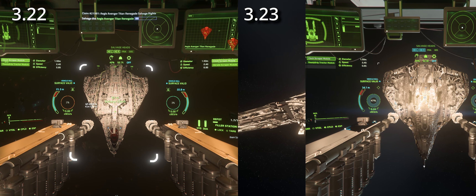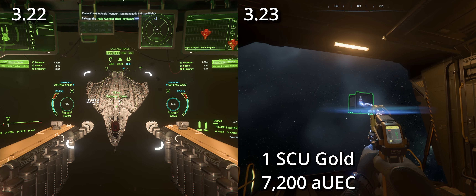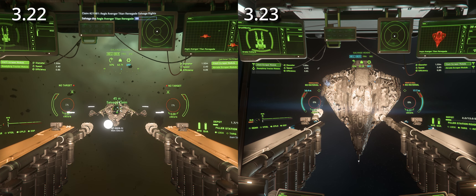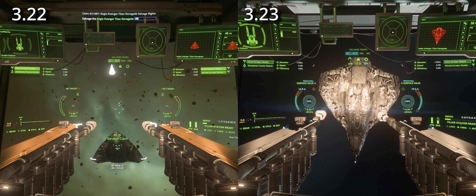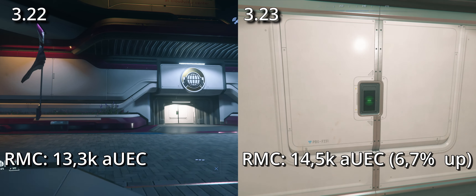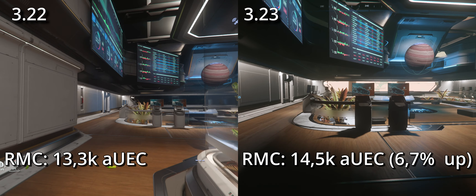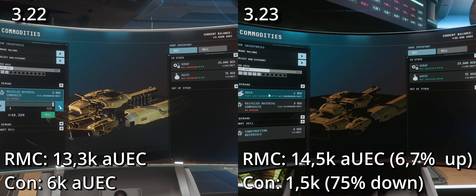Also in 3.23, when I looked into the cargo of the Titan, I found one additional SU of gold for an extra 7,200 AUEC payout. Prices in 3.23 for recycled salvage have changed as follows, using data from the Orison Trade Division and in-game pricing: the RMC price went up from 13,500 to 14,500 AUEC per SU box, a rise of 6.7%, while the construction material price dropped from 6,000 to 1,500 AUEC per SU — a drop of 75%.